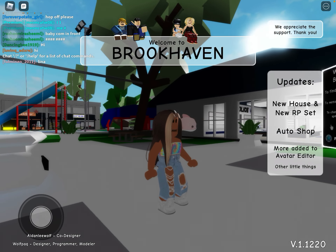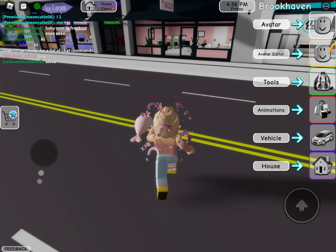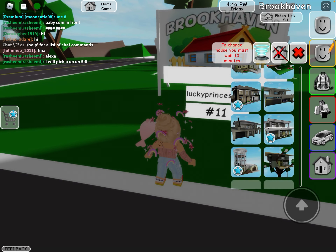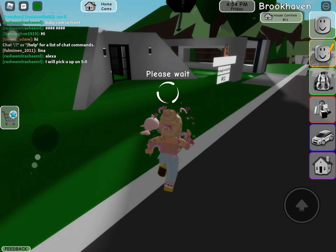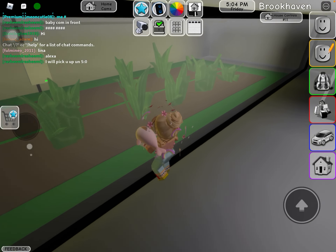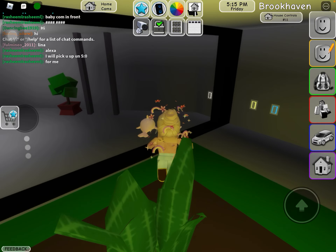If you want me to change my avatar in Brookhaven, comment down below — I'm a little bored of it, so you can suggest some new outfits. The second house is the last one. It's actually a very small house from the outside, but from the inside you have an underground which is very cool. A lot of people get confused about how to go inside — you have to just click on this switch.